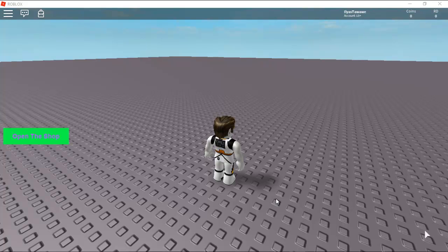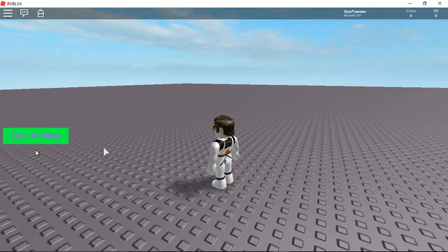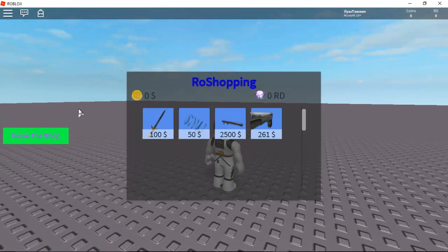Hello everyone, welcome back to another video. In this video I'm going to show you my advanced shop. As you can see, there's a button here to open the shop. When we click it, you see the shop with coins and Roblox diamonds shown in the leaderboard. These values update when the leaderboard updates. We also have icons and prices for the items.